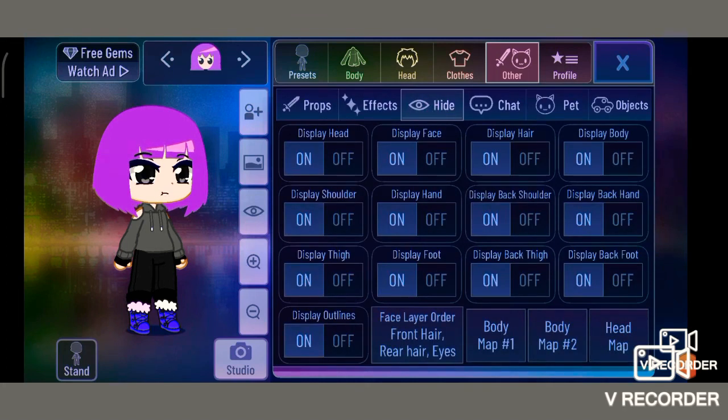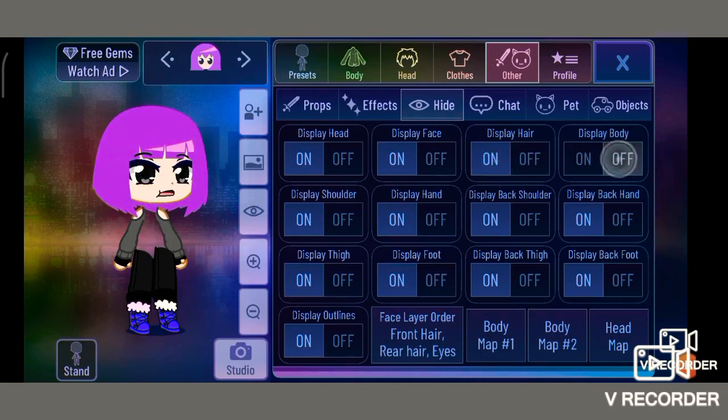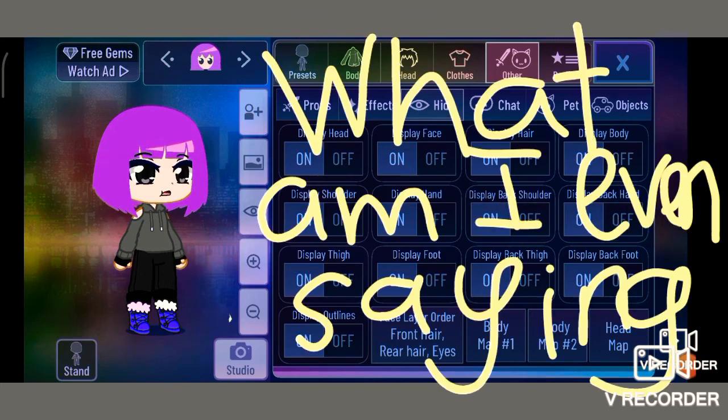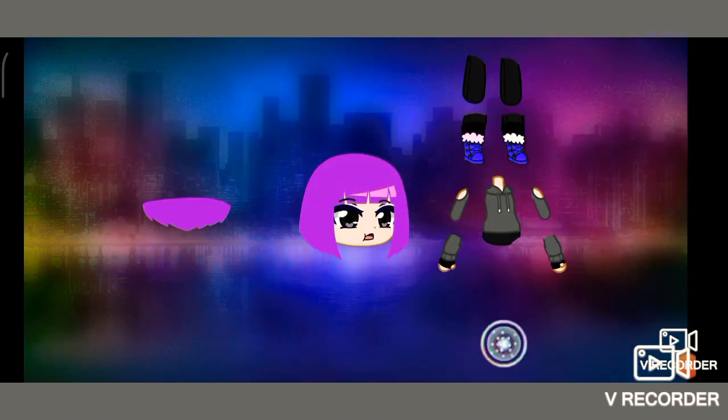So the hide section: you can display your head — oh my god, I'm headless! Display your face, display your hair. Display your — wait, when I do that, look at the eyes, isn't it so cute? I'm bodiless! Display shoulder, display hand, display back shoulder, display back hand, display tie — I'm big like Charlie from Inquisitor Master. Display foot — and yes, I might do Inquisitor Master videos since I ship Charlite. The body map shows outlines, that's kind of cool.